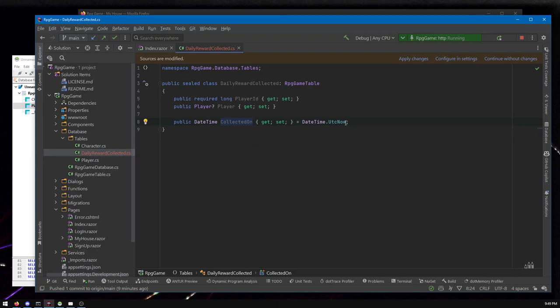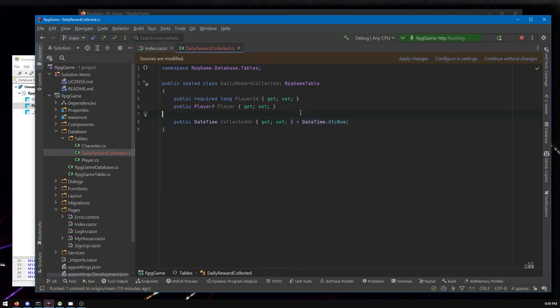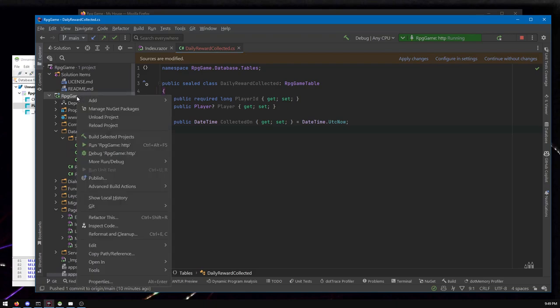When you make a new DailyRewardCollected row, the date can just be set to the current time automatically by setting a default value. This means we're not requiring the developer to set it every time — it'll make more sense when we get into the code. Anyway, this table is all we need: the player and when they collected. You could also optionally log a description of what they collected.